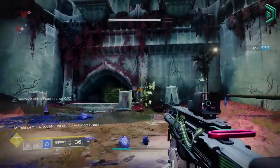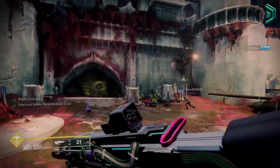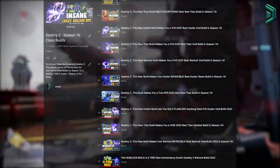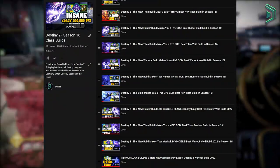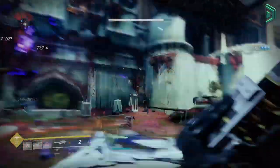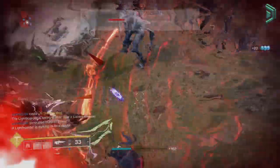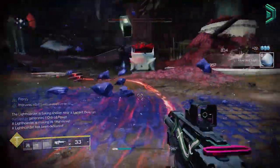That is your new updated Hunter Stasis build with infinite abilities in Destiny 2 Witch Queen, Season of the Risen. Don't forget to check out the full build playlist down below for more insane builds to use in Destiny 2 this season. Let me know down below what you think of this one — I've been Divide, have a good one, and I'll see you all in the next build video. Peace out.